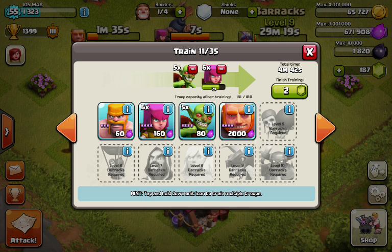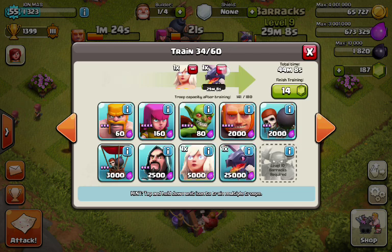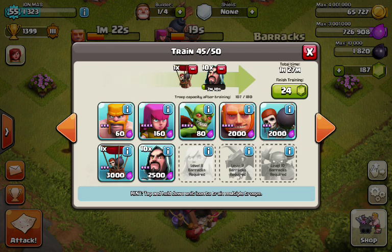Goblins are useful if you find an open town hall or if all the loot is located in one place. You'll also want to use two rage spells and one healing spell with this army composition. That is raid number one.